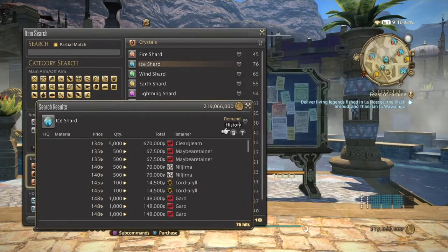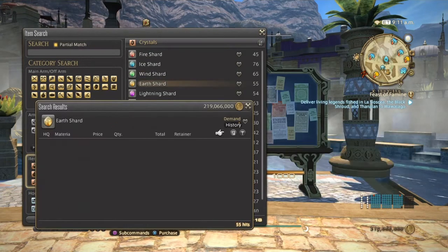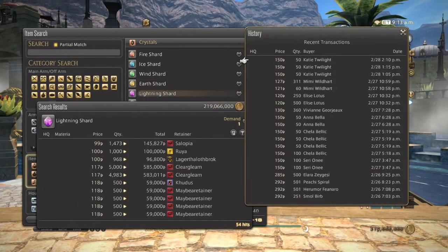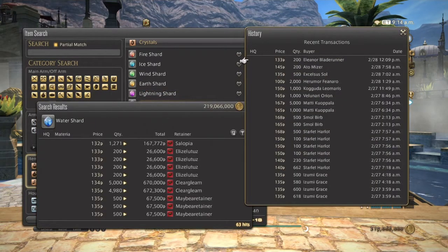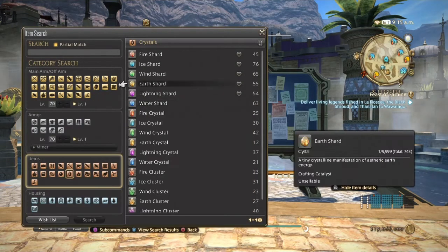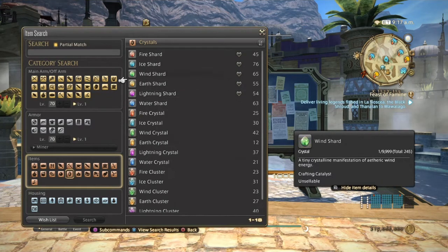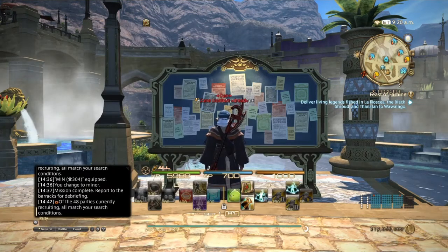Fire shards on my server have sold pretty much all of yesterday and today. Ice, wind, earth, lightning, and water have all been selling all day yesterday and into today. These are what you want to focus on if your goal is making money — farm these and list them on the market board and you'll see the money roll in like you hit the jackpot.